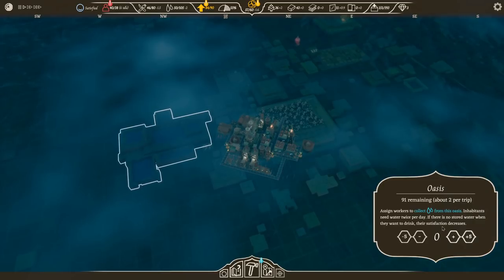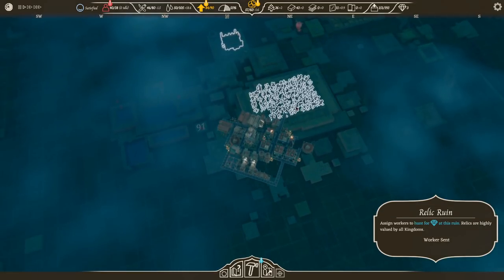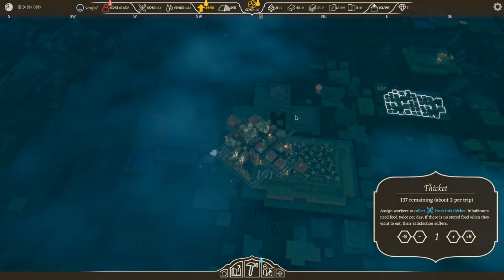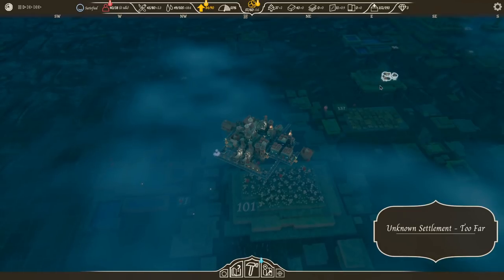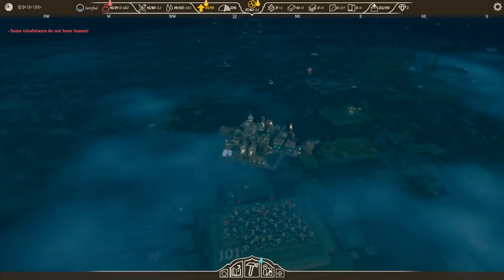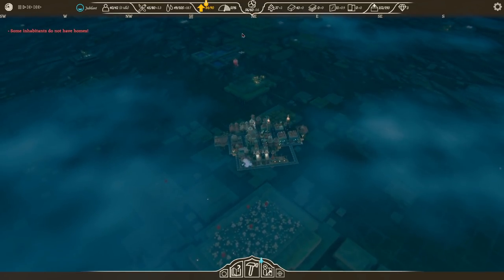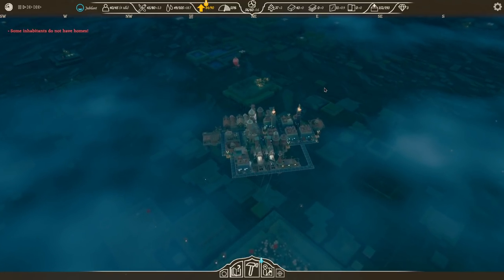We've got an oasis for water, we'll take a bit of that. We will take a ruin. And I'll take some cotton. There is a settlement over there — that's got to be a big guy over there. And now we're flying over the water here. Might be running out of lift here.